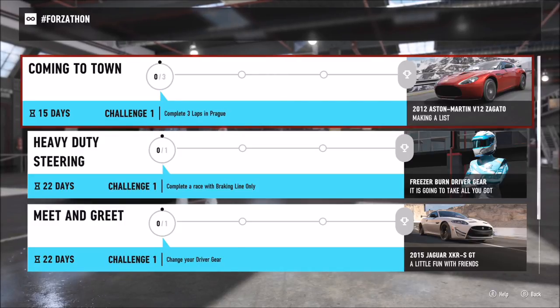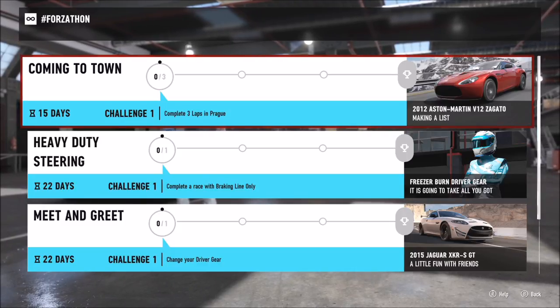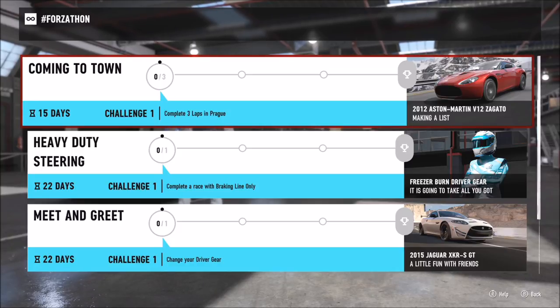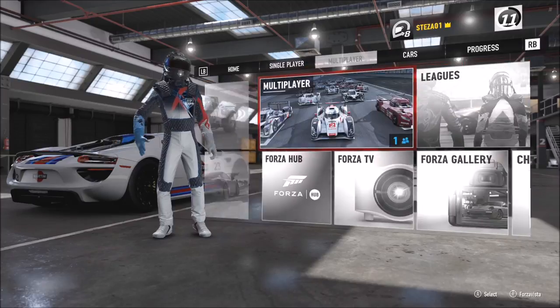Hello and welcome back to Everything Gaming. On today's video I'm going to be helping you guys complete all four of these Forzathon challenges in the next Forzathon events for Forza Motorsport 7. The first challenge just wants you to complete three laps in Prague, and this is to get you on your way to winning the Aston Martin V12 Zagato.